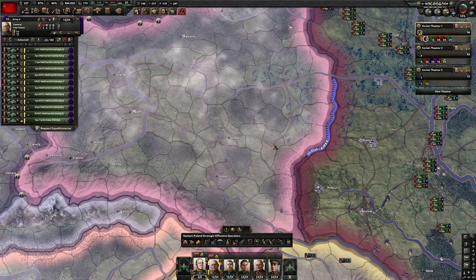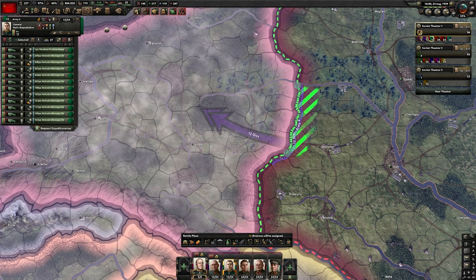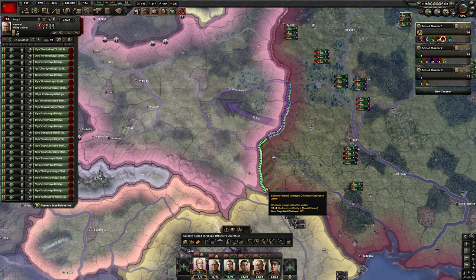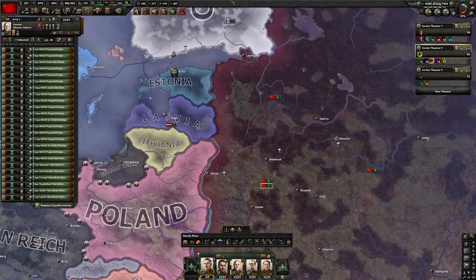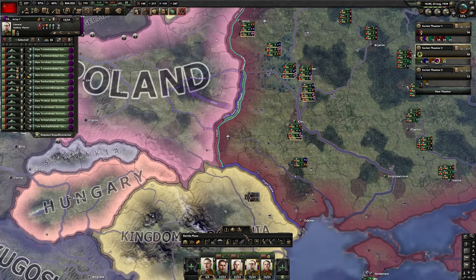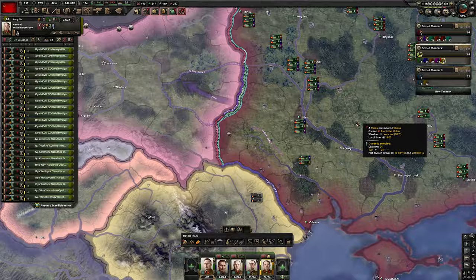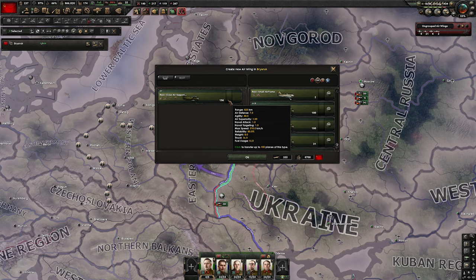For army positioning, we want our tanks to push from this area all the way through. The motorized always follow just behind the tanks. The first main army covers the upper part of Poland, the second main army the southern part. The third army is a defensive army assigned to the whole front. We want another main army at the border with Romania, a defensive army at the border with Finland just in case, the mountaineers ready to cover their area, and the last defensive army on a full back line behind the front in case reinforcements are needed.